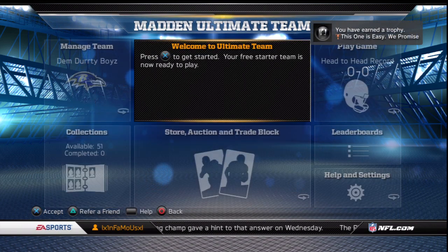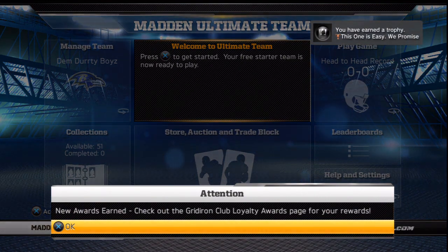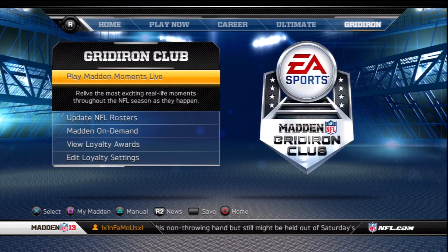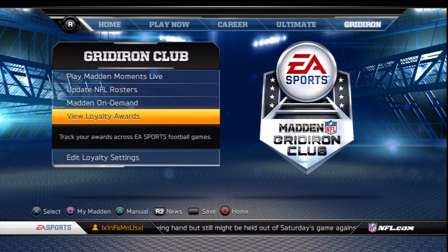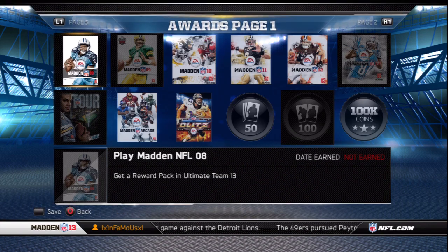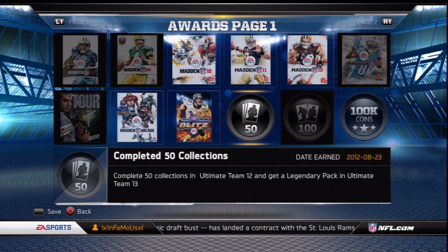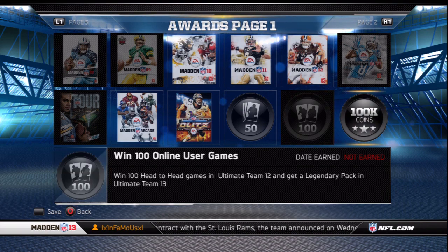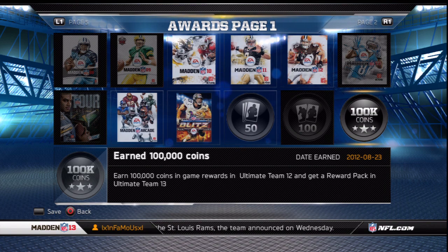After you back out you will be notified that you have earned new rewards, and they'll tell you to go check the Gridiron Club loyalty awards page on the main screen. You will scroll down to view loyalty rewards and see all the incentives received from playing previous Madden titles plus Ultimate Team incentives from this past year. The 100k coin symbol was not coins you receive this year — you had to earn 100,000 coins within Madden 12 to get a reward pack for this year.